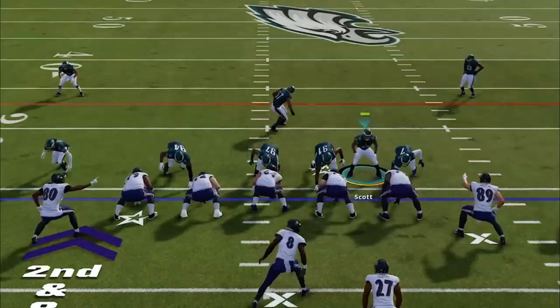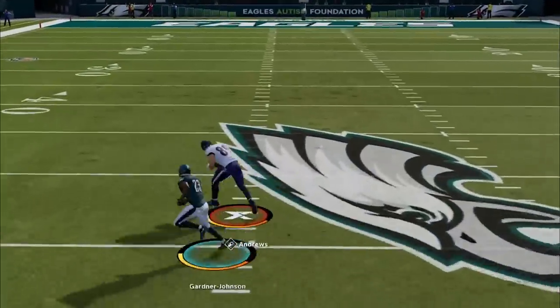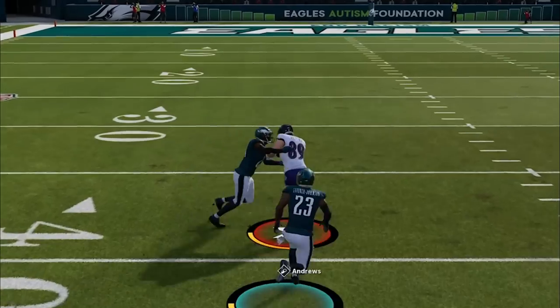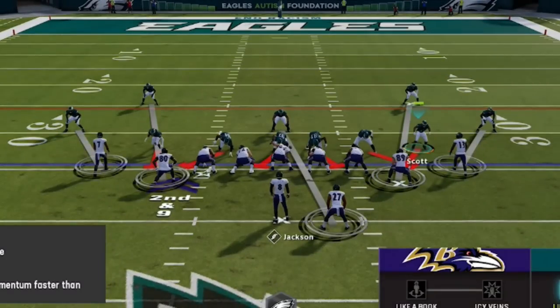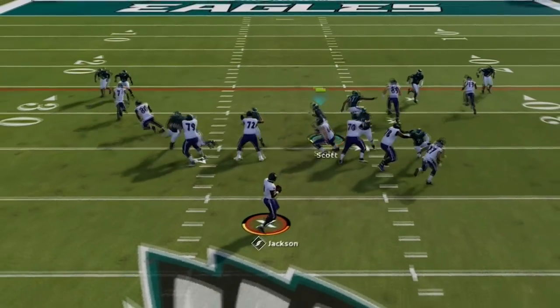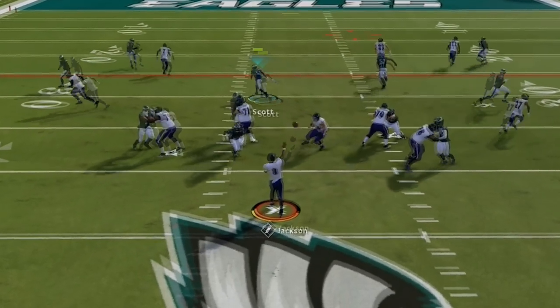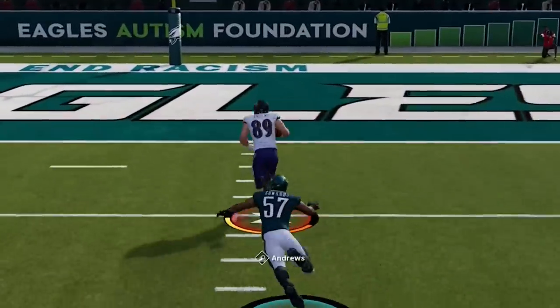On the defensive side, my opponent is going to match me most of the game. I still don't know how this wasn't an interception, as Mark Andrews flips the field on one play on just a simple streak. On the next play, if you look at the pre-snap play art, it looks like the exact same coverage where the safety will cover the tight end and the linebacker will cover the running back. But for some unknown reason the coverage switches after the play starts, despite me not making any adjustments at all, and now the linebacker is way out of position, letting Mark Andrews run right past him.